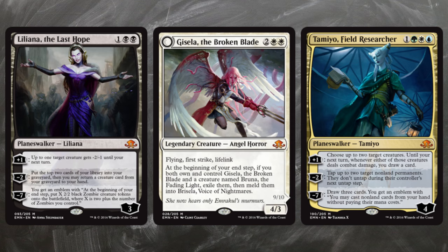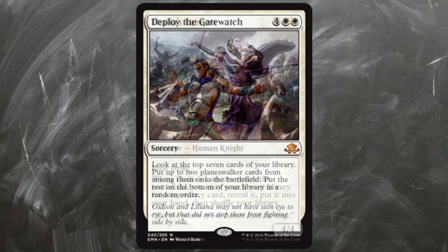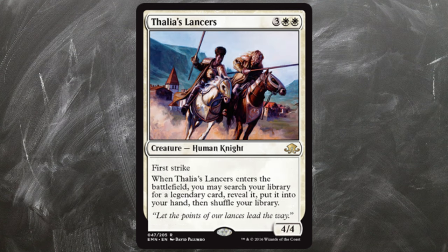In this pool I pulled a mythic, Deploy the Gatewatch. Although this card is a mythic, it's not by any means a bomb — it's terrible in limited. You'll need at least one or two planeswalkers in your pool, and even then this card isn't good. Talia's Lancers, on the other hand, can be considered a bomb, even without another legendary target in your deck. A 4/4 human body with first strike for 5 mana is a big threat for your opponent.